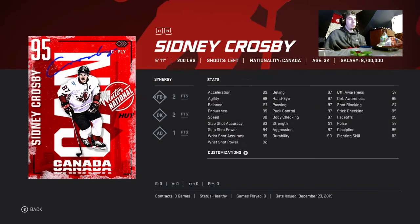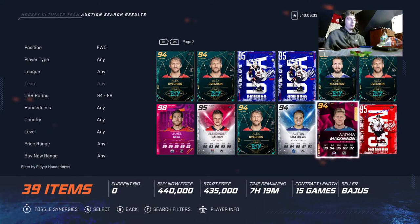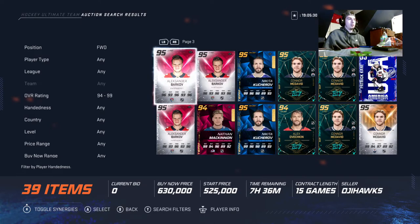The only thing Datsuk is lacking is size, but it's fine. Number two would be Crosby. Crosby is a little lower on the shot but has max faceoffs and pretty much max hands. He might actually be better than Datsuk — I'm just a Datsuk fan, so I'll say Datsuk is better.